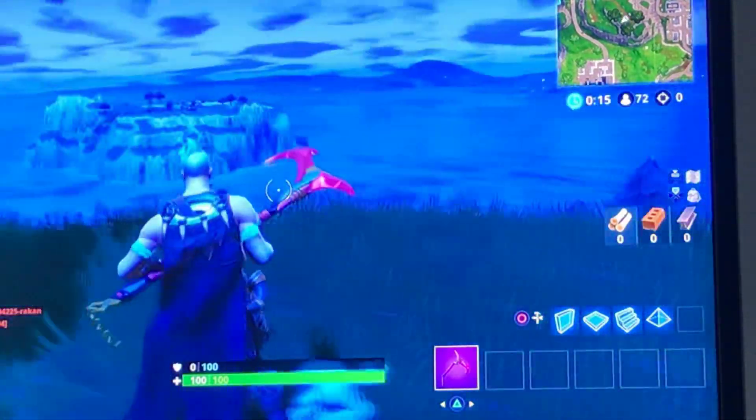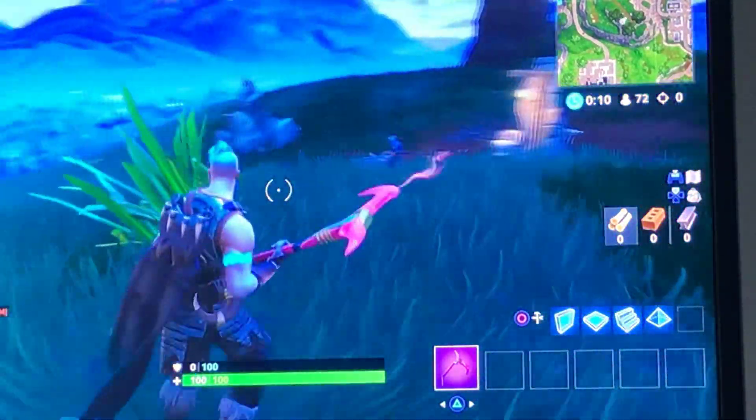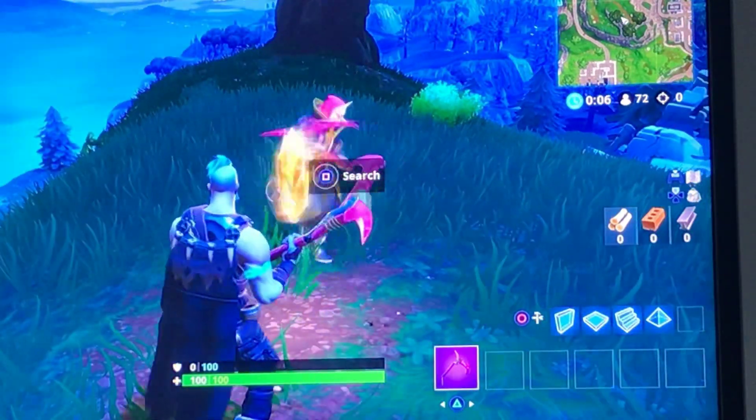So you go into Flush Factories right over there, and then you come up next to this hill, and there should be a chest over there. And then the Battlestar is here.